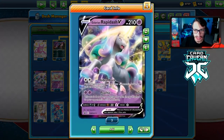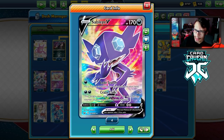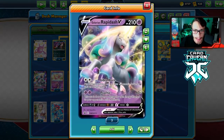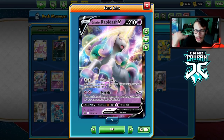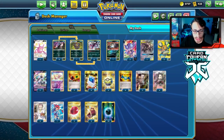I'm playing a few Cape of Toughnesses to give Rapid Ash and Sableye more HP. Sableye specifically is very frail at only 170 HP, so the Cape bumps it up to 220, giving it a bit more survivability after a big Crazy Claws KO. Giving Rapid Ash that extra HP is pretty nice too - it makes it harder for your opponent to take prizes off of it, which I think is very important.